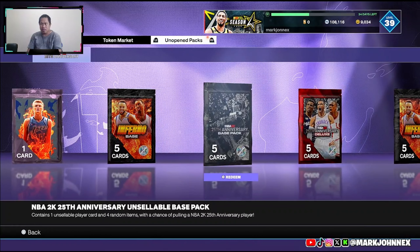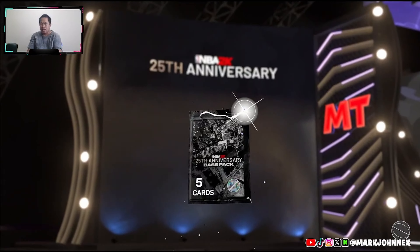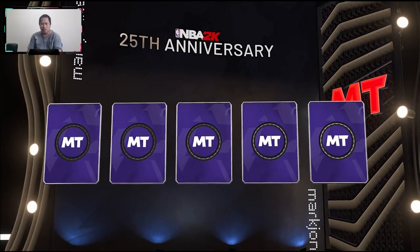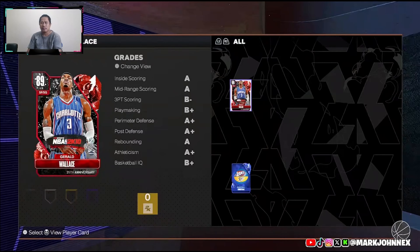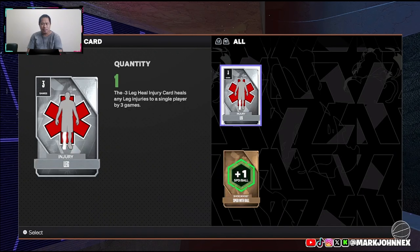Let's open this 25th Anniversary base pack. Let's see - why do they make unsellable cards? Oh, we're getting Rubies everyone. Wait - wow - 775 empty.